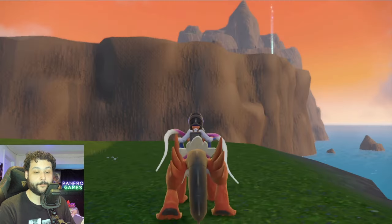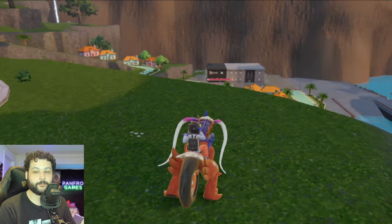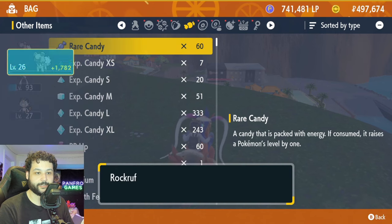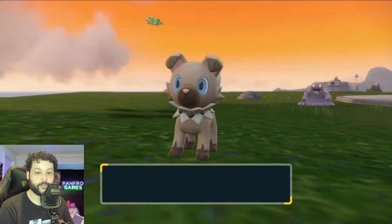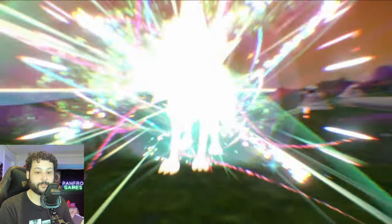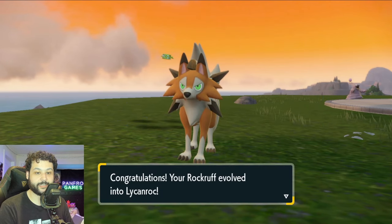This is what dusk will look like in-game. Funny enough, I did end up finding a shiny Meowth along the way, which I think is hilarious. Anyway, back to our Rockruff — now that it is the perfect time to evolve it, you just need to level it up once, so I recommend giving it a rare candy, and then you're going to get your Dusk Form Lycanroc.